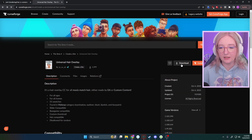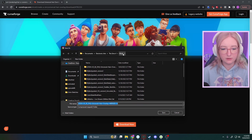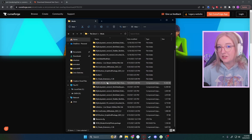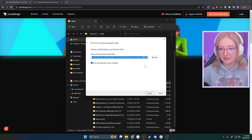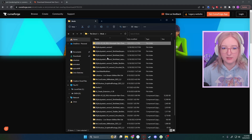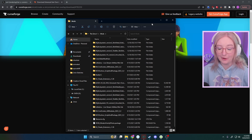To download it, go to the top of the page and click download and you will see a pop-up. It should take you directly to your Sims 4 mods folder. If it does not, it should be under documents, Electronic Arts, Sims 4, and then mods. Once you have it downloaded, you'll see that it is zipped and compressed, so right click and click extract all, then click extract and make sure it's in the same folder. You'll then see the universal hair overlay merged package file. It's pretty much the same as downloading any mod in The Sims 4.